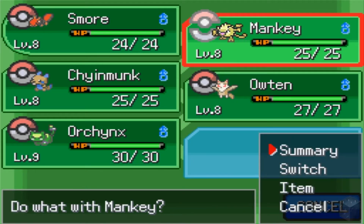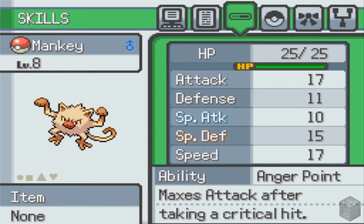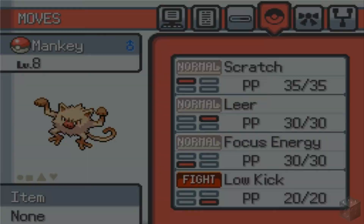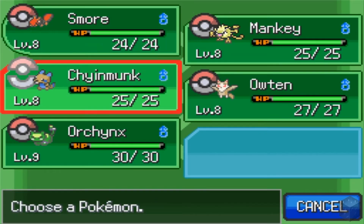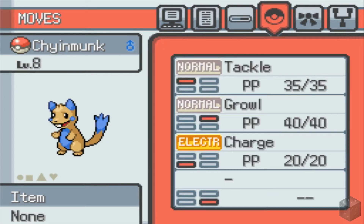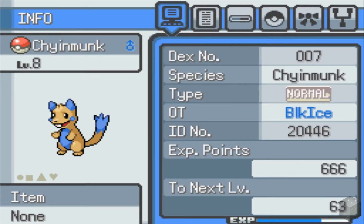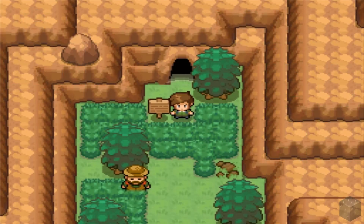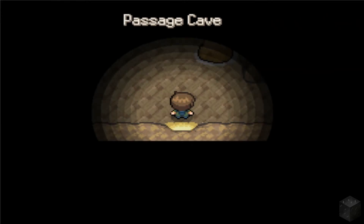And of course we have Manki here, who has learned Low Kick since leveling up. We have Chinmunk, who I believe has learned an electric type move — Charge — so that's gonna be interesting. I'm guessing he evolves into some kind of electric type, but for now he's still normal. And then Orchinks hasn't really changed much. But anyway, enough going over the things that have happened. Let's progress and make some more things happen.